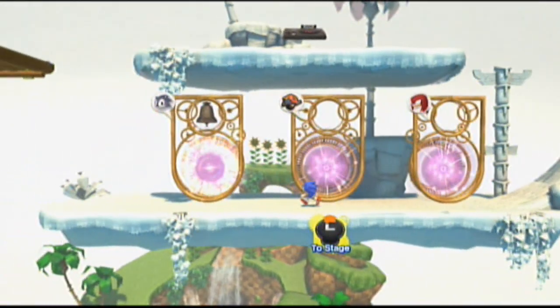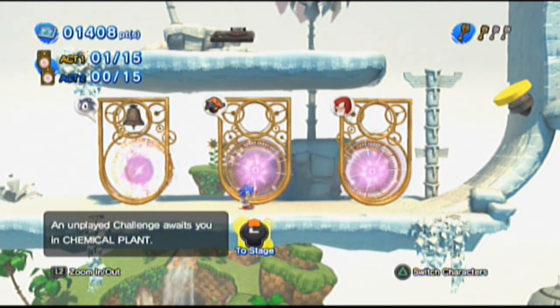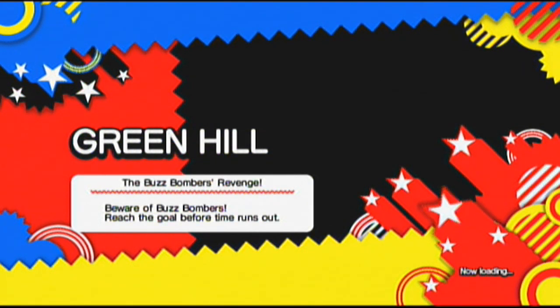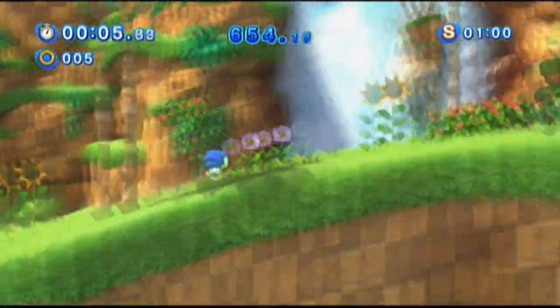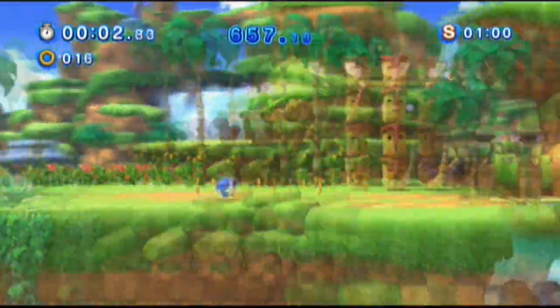Technically I could go and play one of the Chemical Plant challenges and get the next key, but if you may remember at the beginning of this let's play, I said I will play every single challenge. So since I'm here, might as well do them now. Let's do our second challenge of Classic Sonic for Green Hill Zone - it's pretty much a time attack and we're gonna be under attack by boss bombers.